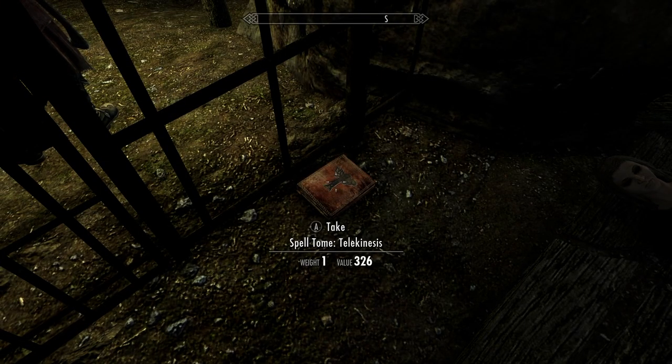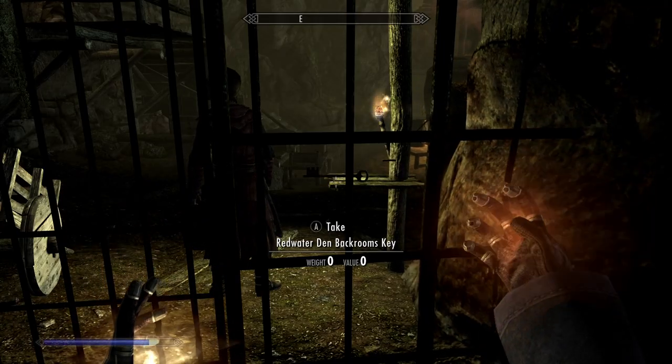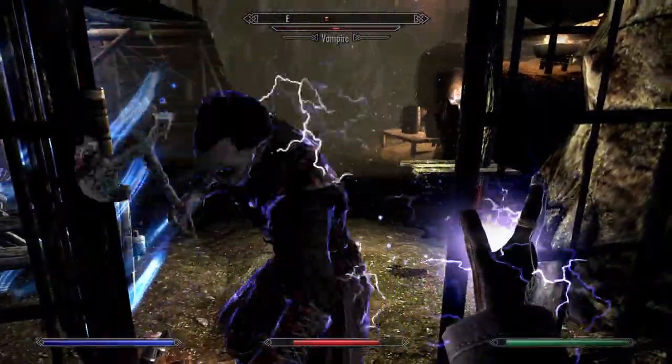In our jail cell, we find this spell tome. After reading it, you will be able to use the Telekinesis spell. We get the keys, open the door, and spoil the bloodsucker's party.